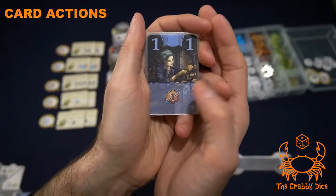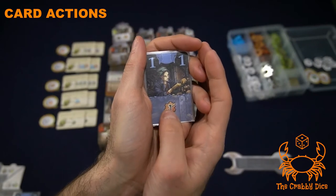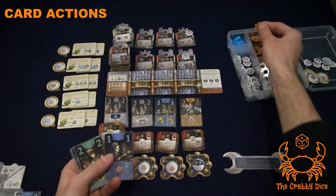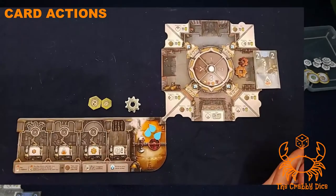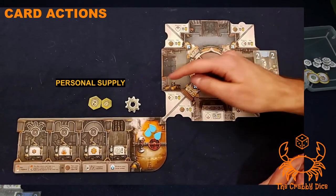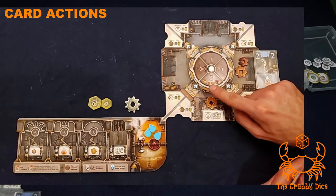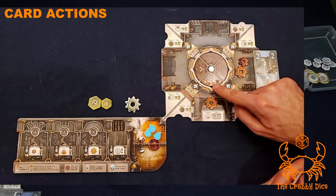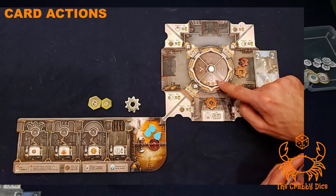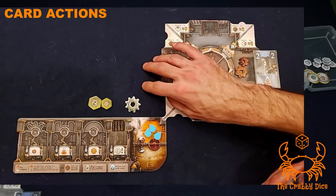The next icon is for getting resources from the general supply — you take either a large gear or a small gear. Chrome gears go into your general supply, but large and small gears must be placed in the three sector of your factory. There's a reminder on the board for this. Rotating machines and one-shot machines obtained also go into the three sector.